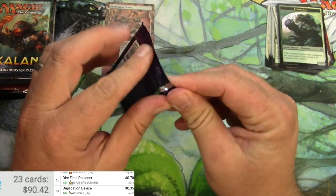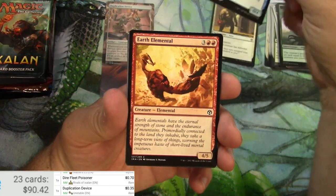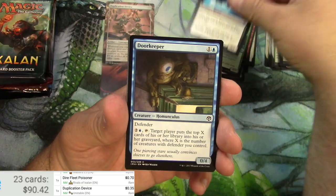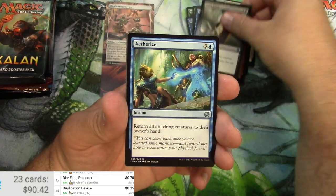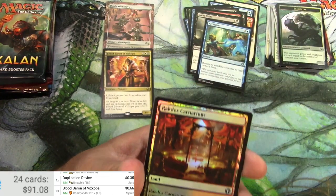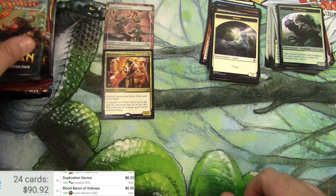Iconic Masters is next. Got a Wall, got an Elemental, got a Worm, and some other stuff. The Roar, Coordinated Assault, Doom Blade, Aetherize, and a Blood Baron of Vizkopa. Scan up that bad boy — and a Foil Carnarium. 66 cents is the wrong version; Iconic Masters is 50 cents. Carnarium and a Spirit.